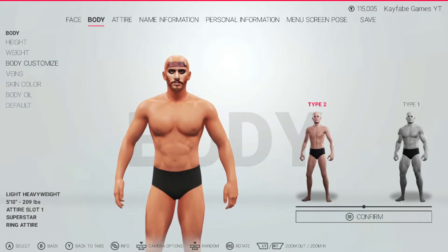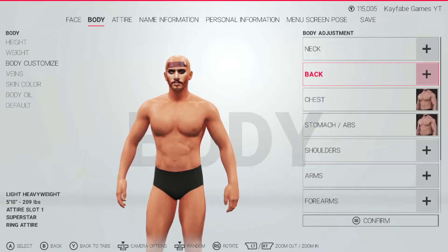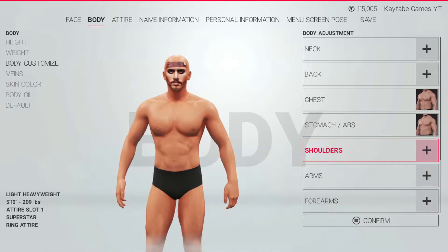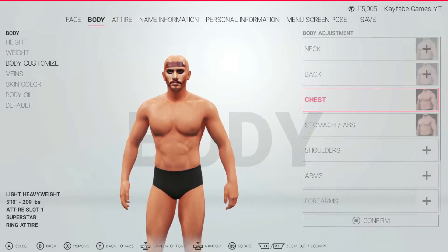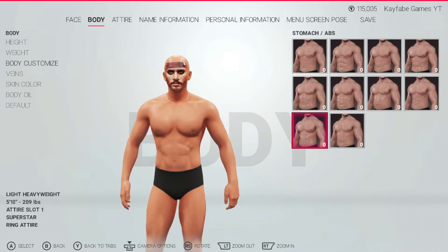Here are the body customization presets that I used — type 2 and type 1. I did not move the slider. The only things that I changed are the stomach and the abs. Here are the presets I used: the last one and the second to last one.